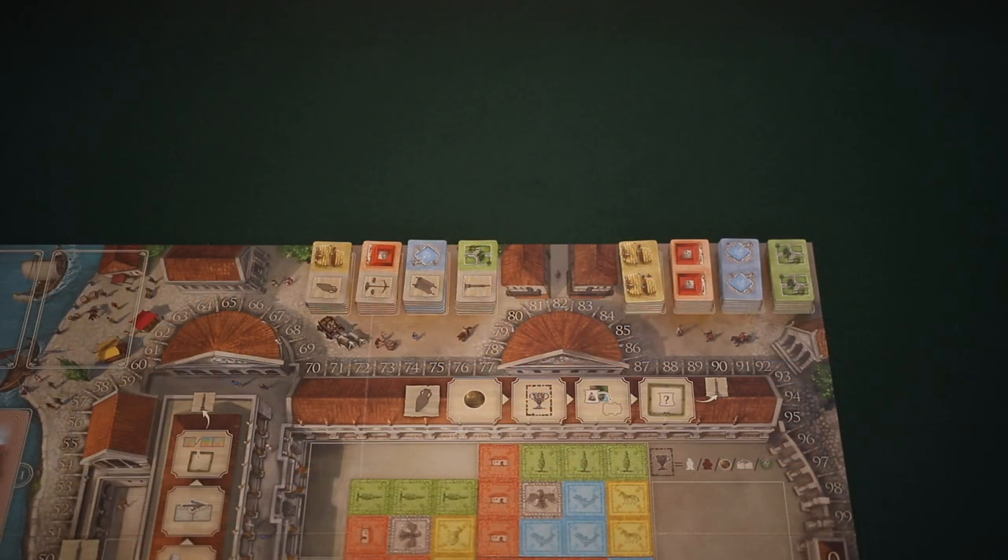Next, you'll sort the double building tiles by color. Then, for each color, take about one half of the tiles and turn them to their other side, showing one gray space and one space with the building's color. Make four piles each with the different building tiles, and place them on the designated spaces of the game board. When you're done, it should look like this.